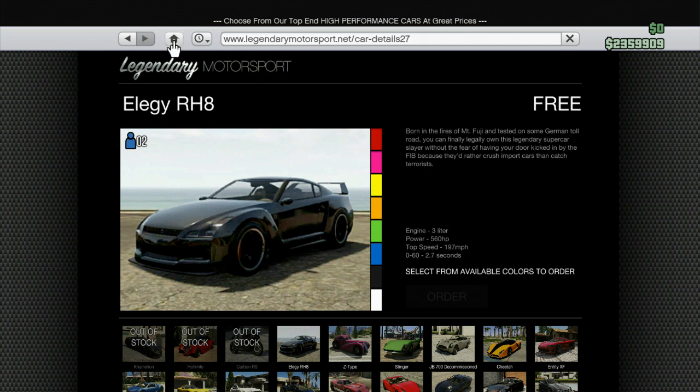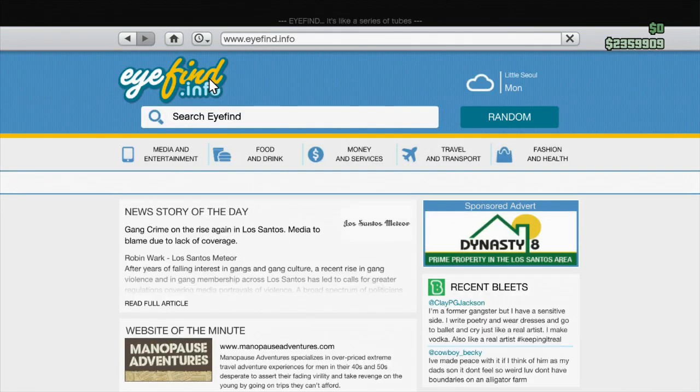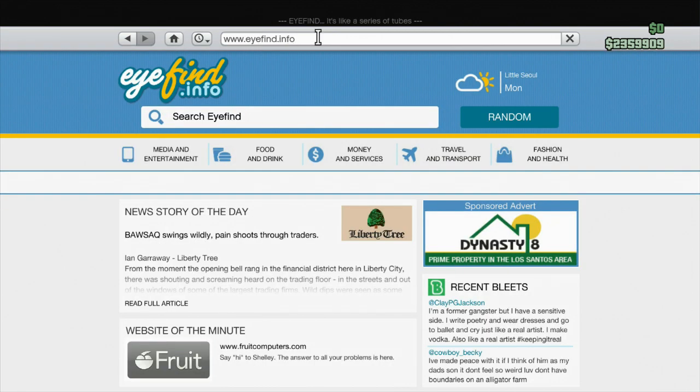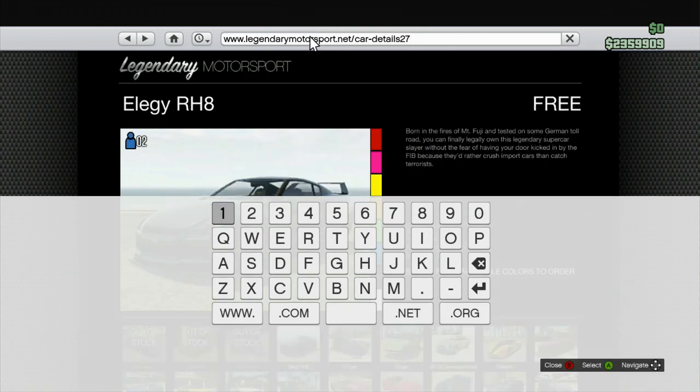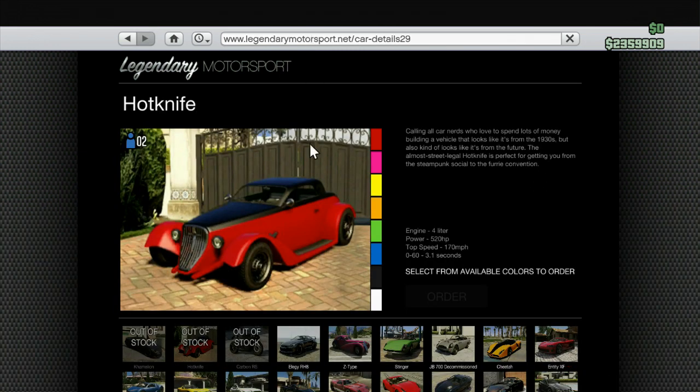Just go and hit the home button. After you hit the home button, put your cursor over the top bar — the search bar — and hit A and B really quickly. If you do it correctly, you'll have what it looks like on screen right here: the Elegy in the background and the chat pad up. Then back out on the details, delete the number, and put in 29 for the Hot Knife; the Chameleon is 30, and we believe the Carbon RS is 31.